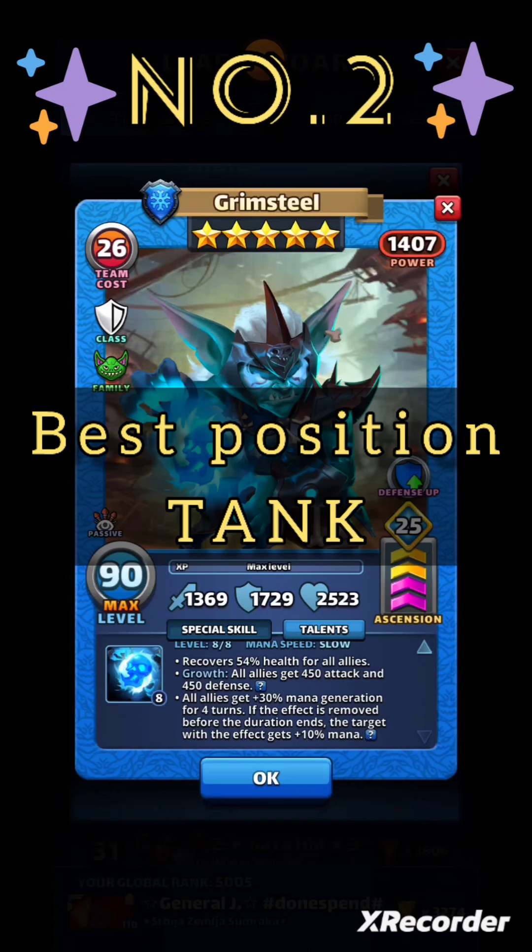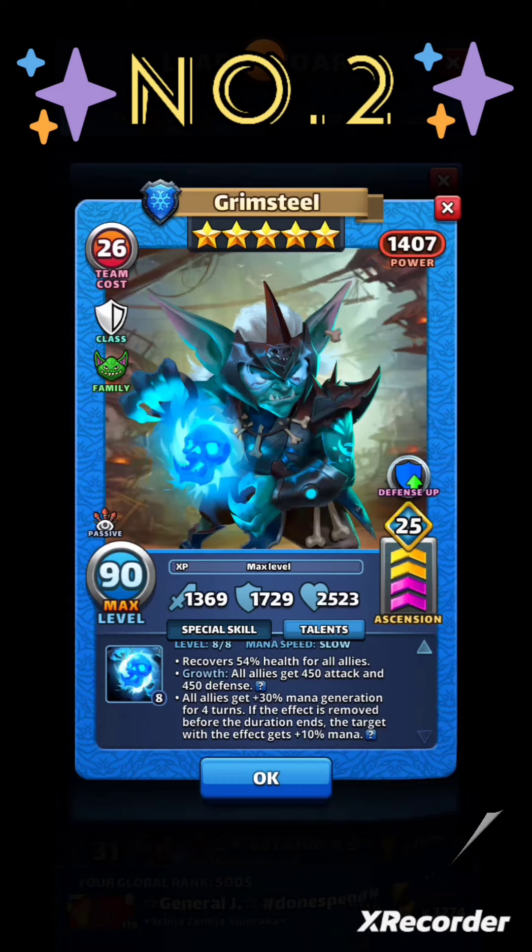I mostly bring four green heroes against Grim Steel and use Flametongue — the green goblin — because she gives wither, negating his attack-up buff. Mainly you need to kill him before he fires three times. He is my number two pick. Now for the top spot.